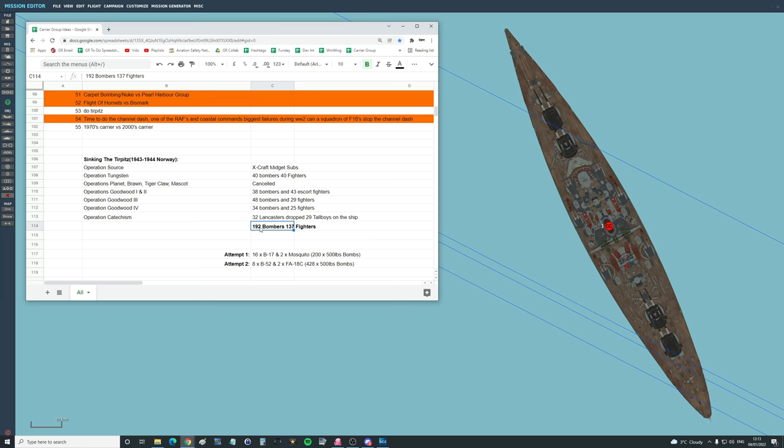Without any specification of what to attack with, I've decided on two attempts. Attempt one is period-accurate: we're going to send 16 B-17s with two Mosquitoes, giving a total of 200 500-pound bombs dropped from roughly 20,000 feet in perfect conditions. Then we're going to bring in a Vietnam-era Arclight B-52 run — Arclight missions were whole squadrons of B-52s sent to remove grid squares in the Vietnam battlefield, and we're going to remove this grid square.